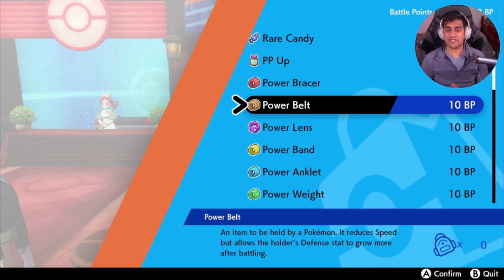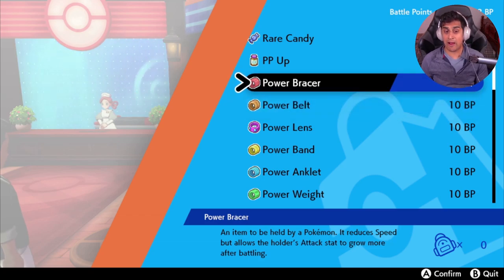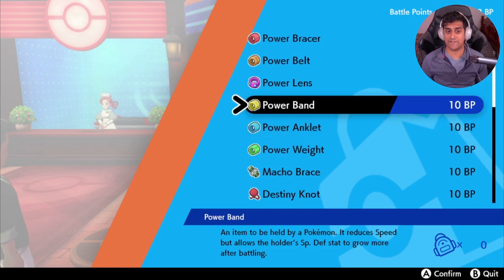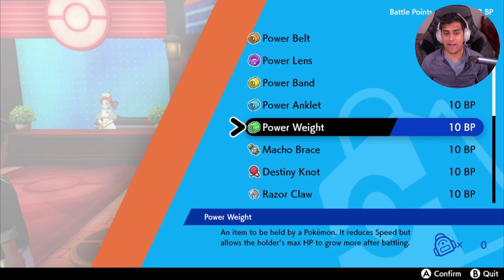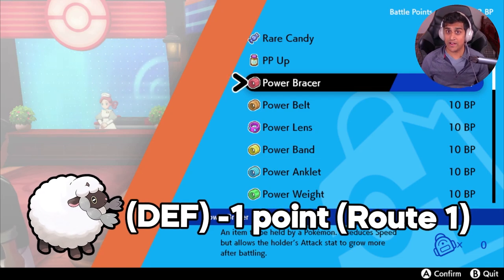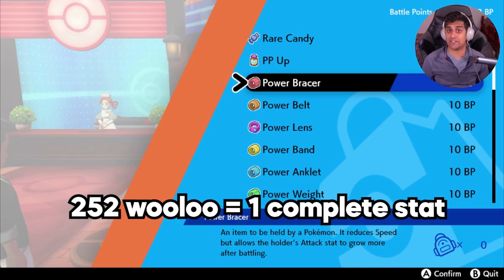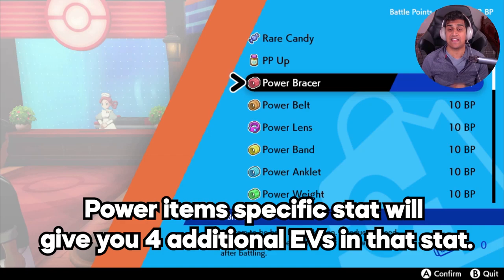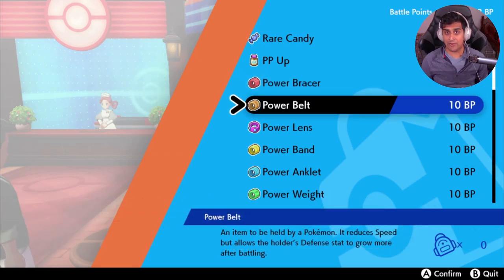Let's talk about power items. Each power item relates to a specific stat: Power Bracer is Attack, Power Belt is Defense, Power Lens is Special Attack, Power Band is Special Defense, Power Anklet is Speed, and Power Weight is HP. Using Wooloo as an example — Wooloo yields one Defense EV per kill, normally requiring 252 kills. Power items give you four extra EVs of that item's stat per knockout. So with a Power Belt, each Wooloo kill is worth five Defense EVs total.